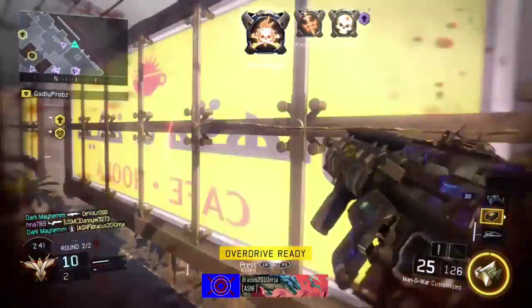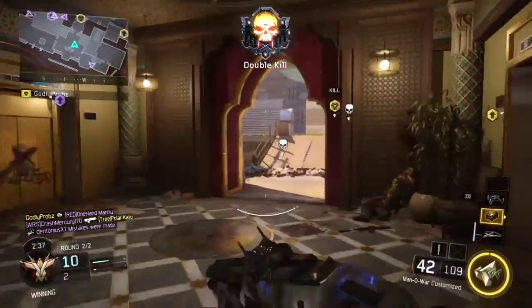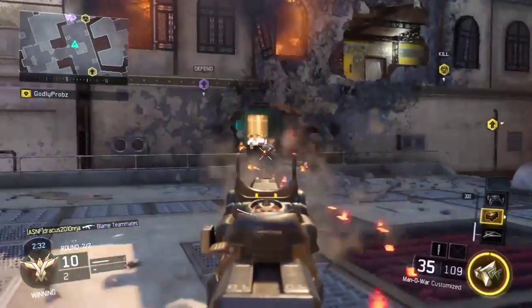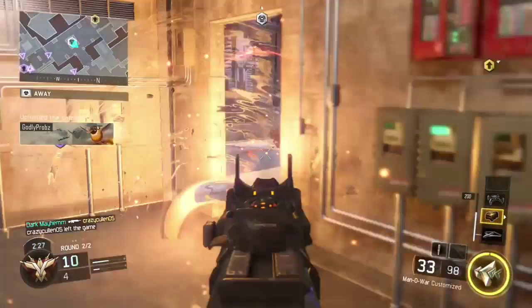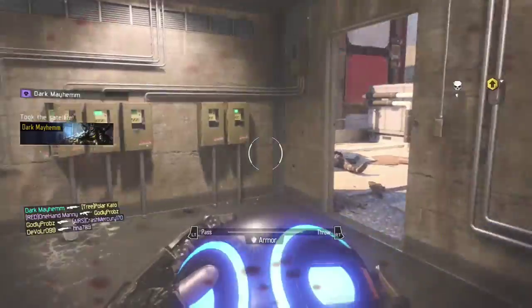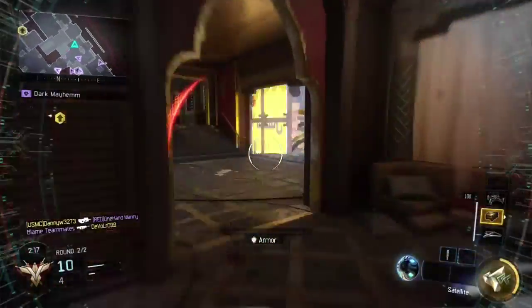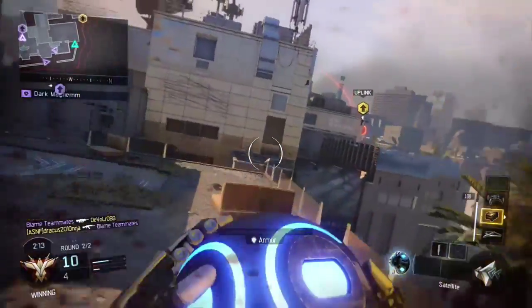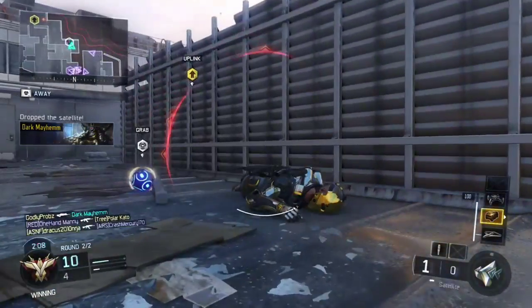Dead Silence is a key perk because then you're not slamming your feet around — I didn't run it here because I didn't make a class for it, I just put Ruin on Overdrive. Awareness helps because you can hear everything more loudly; you don't want to be heard and you always want to hear where your enemies are. Anyway, I'll see you later guys, it's been Dag Mayhem — peace.